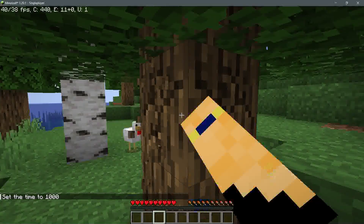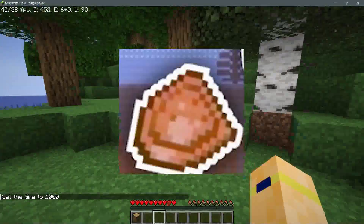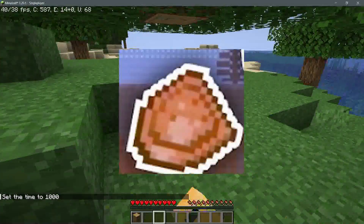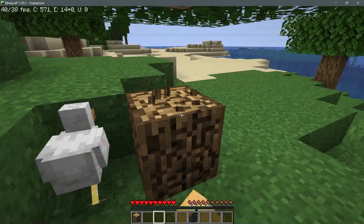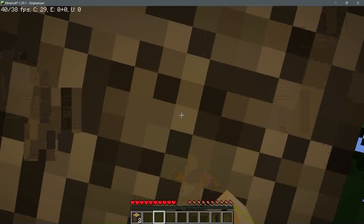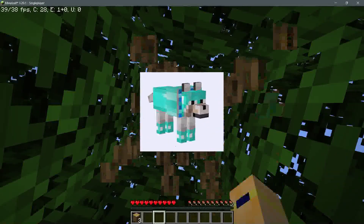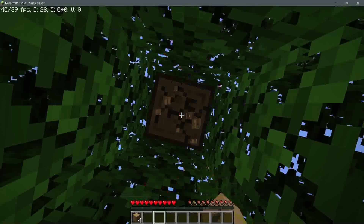Reason one is, well, I think you guys already know: wolf armor. If the armadillo is added to the game it will drop a scute, like the turtle, and then you'll be able to take the scute and craft it into wolf armor. This immediately makes me think of the Minecraft Dungeons wolf armor, but obviously more likely it will be armor that goes on your dog, and that's what I'm basing today's video off.